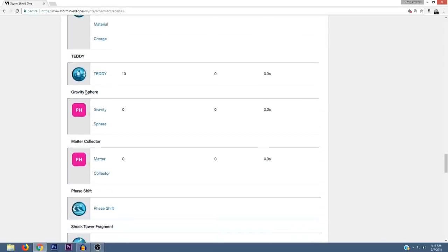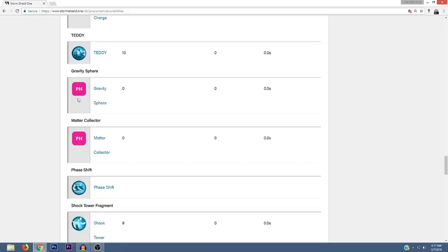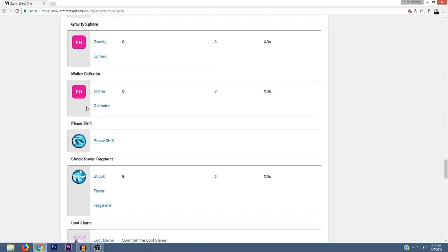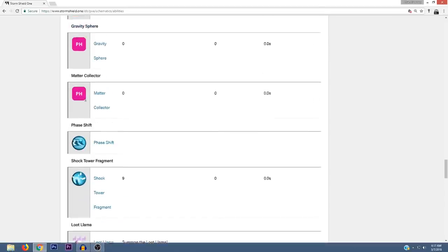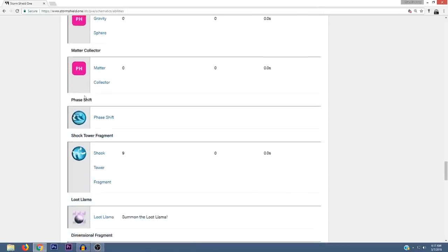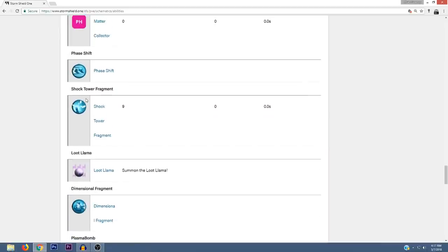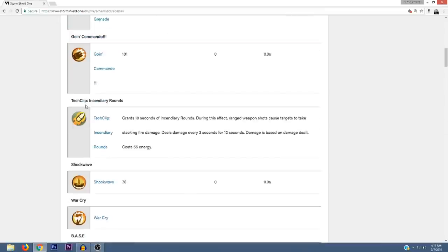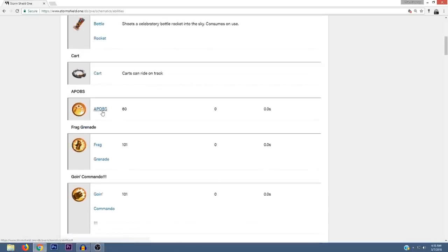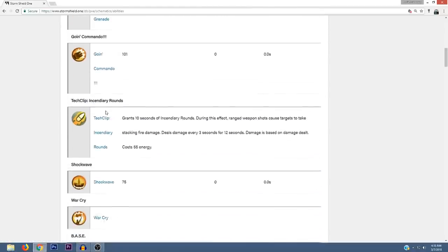There's also a Gravity Sphere, which I believe is going to be another new ability or gadget. There's also a Matter Collector. Both of these might actually be Outlander abilities because they're sandwiched in between other Outlander abilities. I think the Tech Clip is a Soldier ability because it's in between Soldier abilities, and APOPS is probably another Soldier ability.